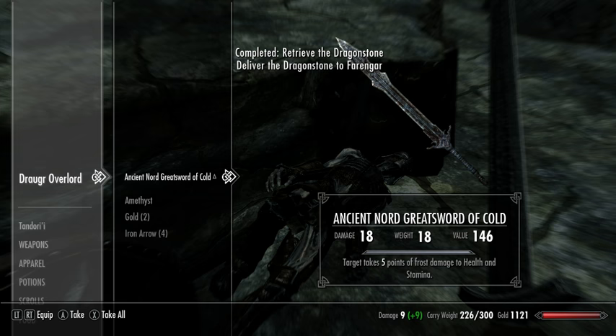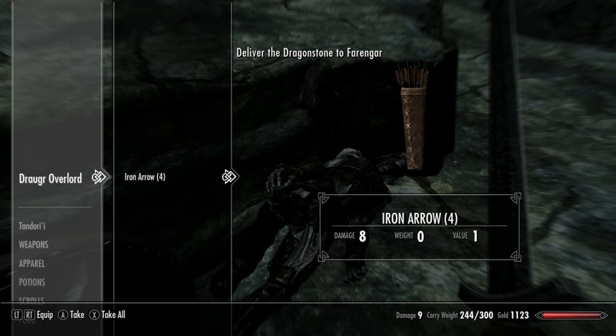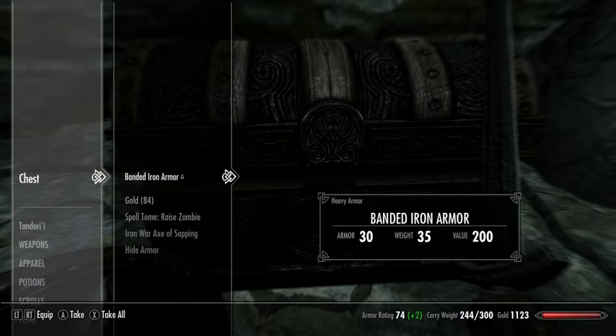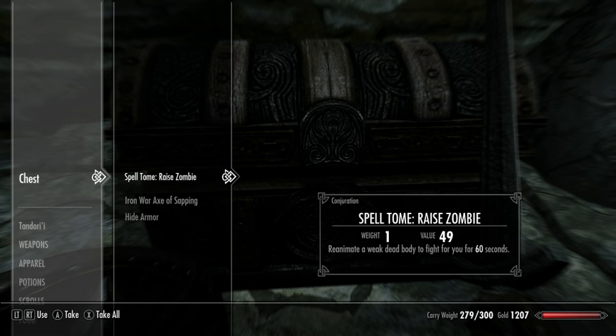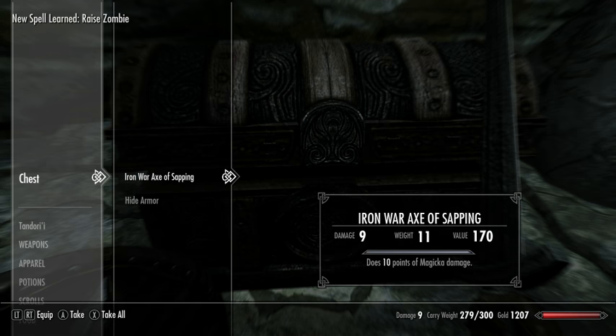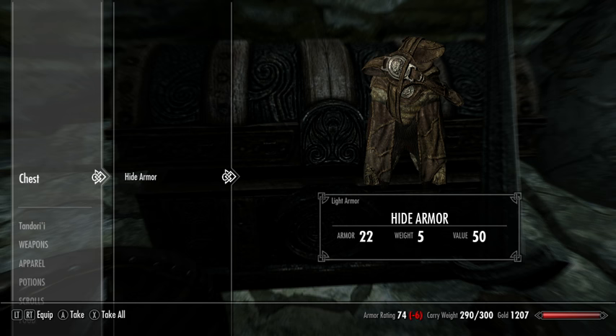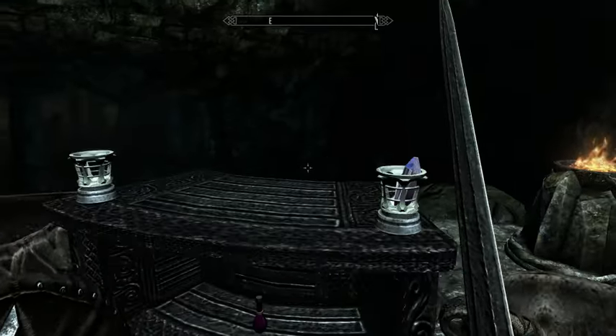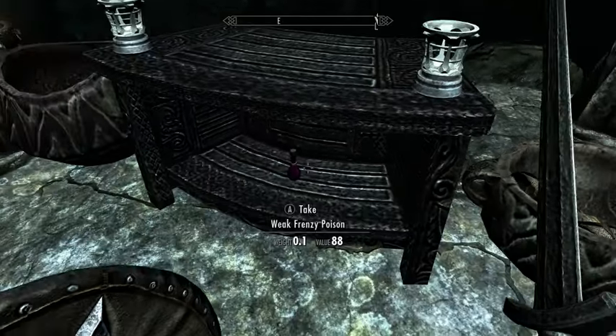This draugr weapon has an enchantment of cold, and we can use that to learn that enchantment, so we'll bring it with us. Let's see what's in the chest: extra armor, a spell, a War Axe of Sapping - that's another enchantment to learn. Hide armor is actually pretty nice to grab because it has a 50 value and just 5 pounds, so that is 10 gold per pound - a good ratio.